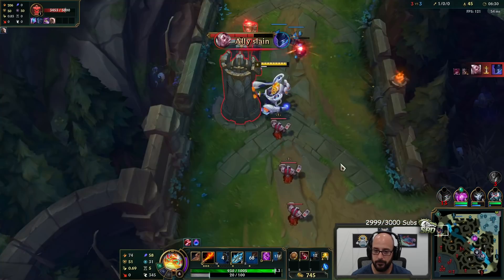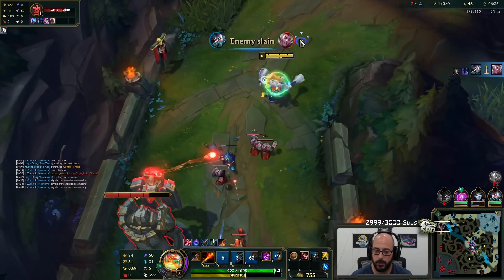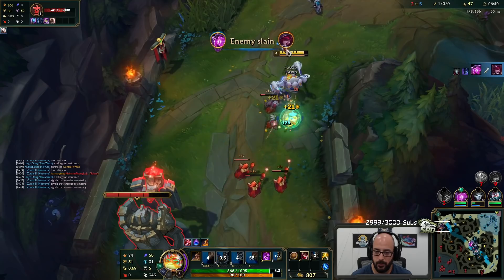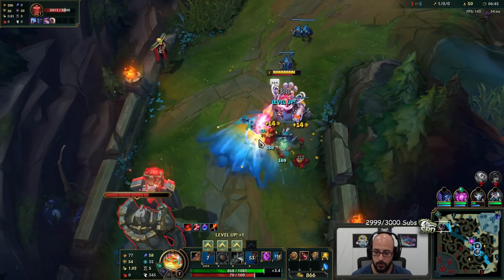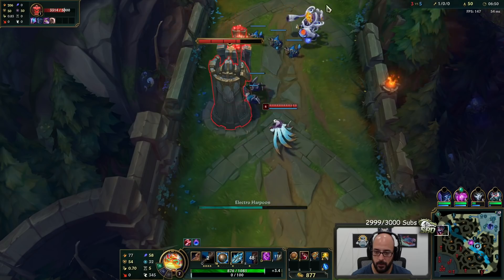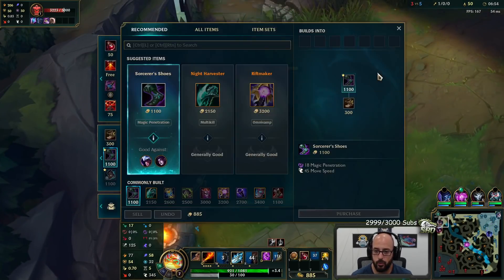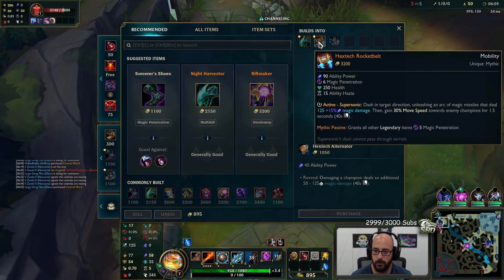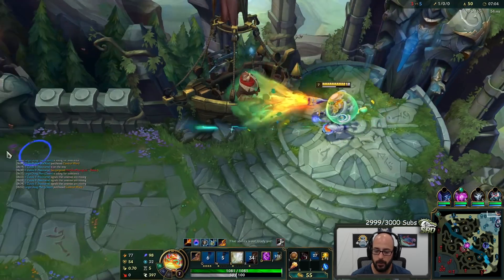Xelion's coming up behind them. Happy I did not TP there. Your overheat attack speed works on towers — not the damage, but... Not too bad. Keep going for our upgraded Protobelt. I'm going to run back to lane.